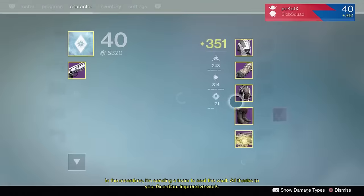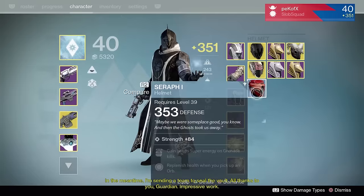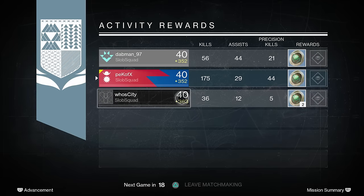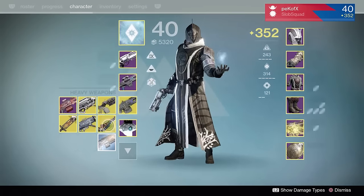I've also noticed that some people are opening their exotic engrams right after they beat the campaign, and I'm like, no, don't do that. You're supposed to wait till later. I'm going to try my best to explain why you want to save certain things and open certain things right away.